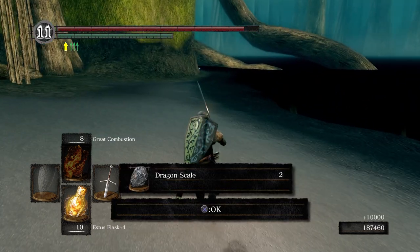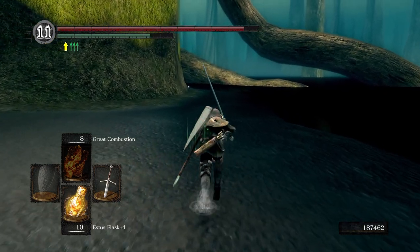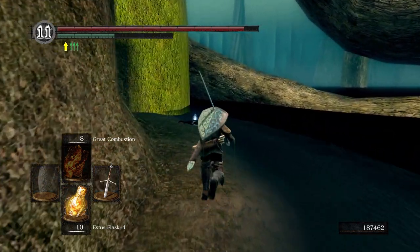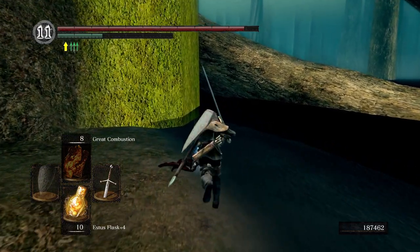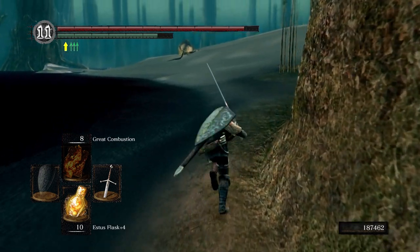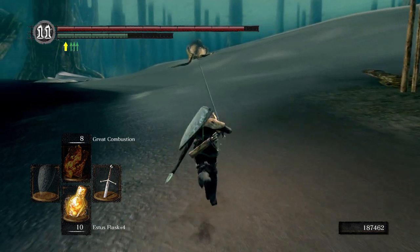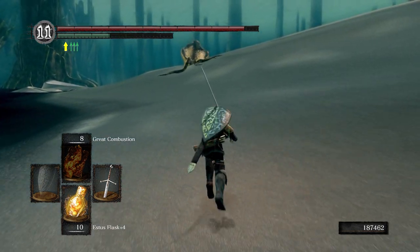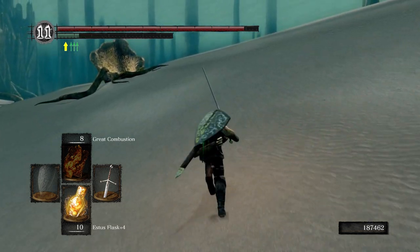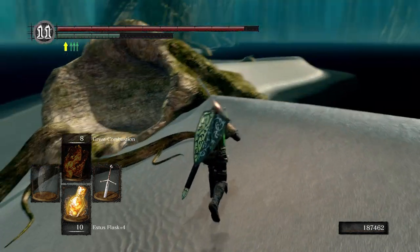If we run over here there's an item way over in the distance. Another Dragon Scale by the way. Just be very careful and stay right here by the shoreline. Hold your shield out and just take out one head at a time — the same strategy as the last Hydra we beat. Just this Hydra is a lot stronger.